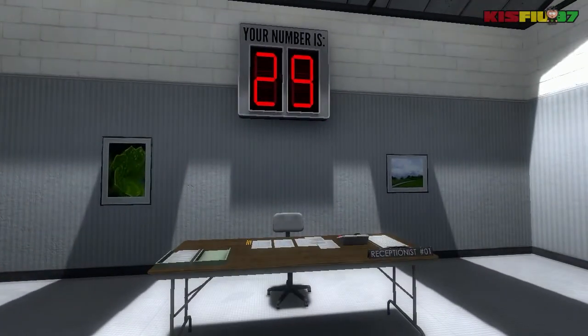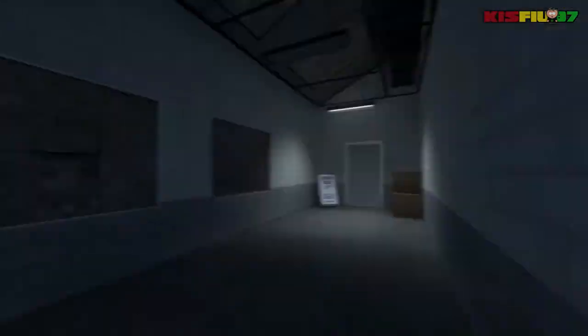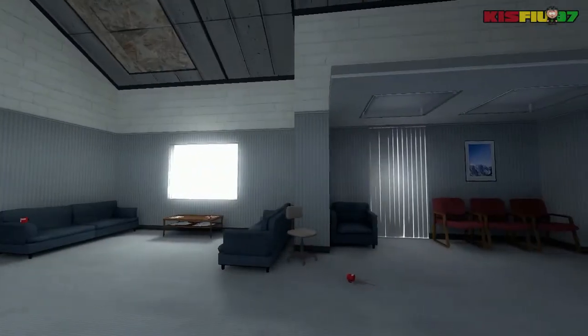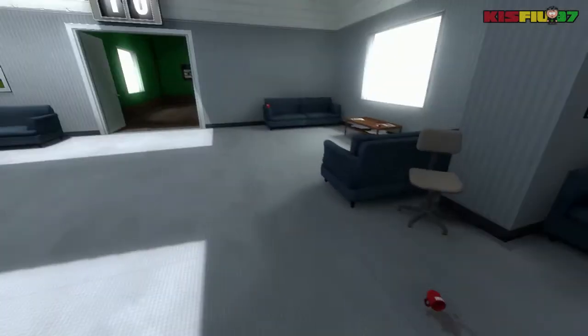Oh wait — what? What are we doing here? Welcome to the Stanley Parable demonstration. Your number is 29. Okay, I'm lost. Let's just get back to the green room and start the demo again. I must have done something wrong the first time.